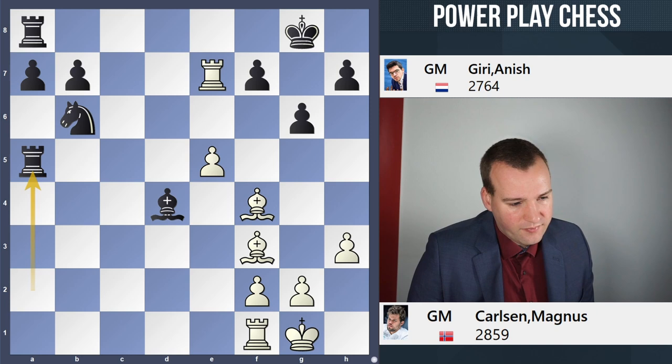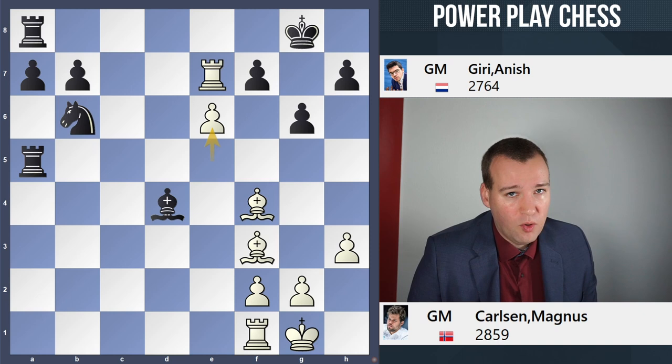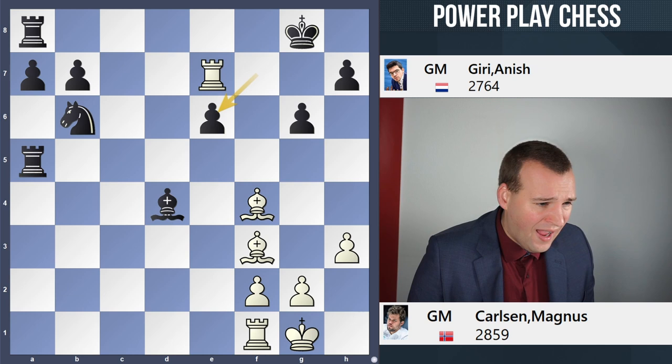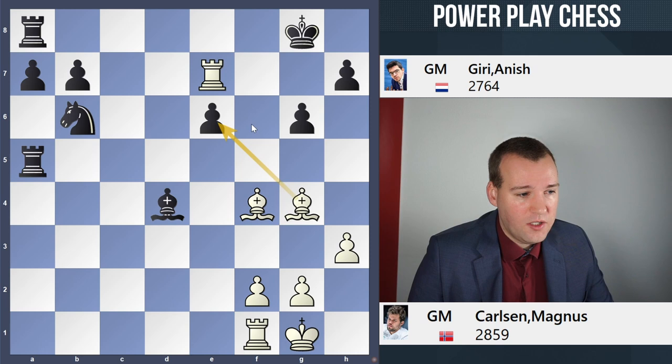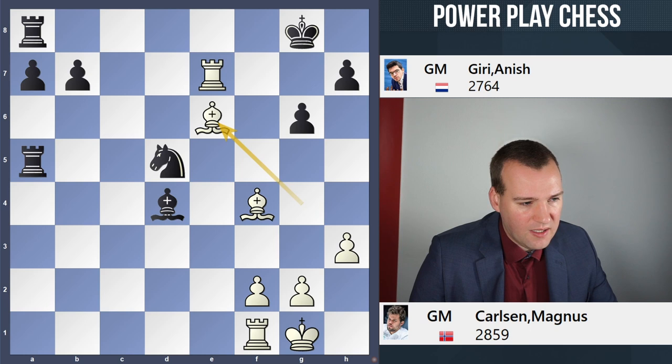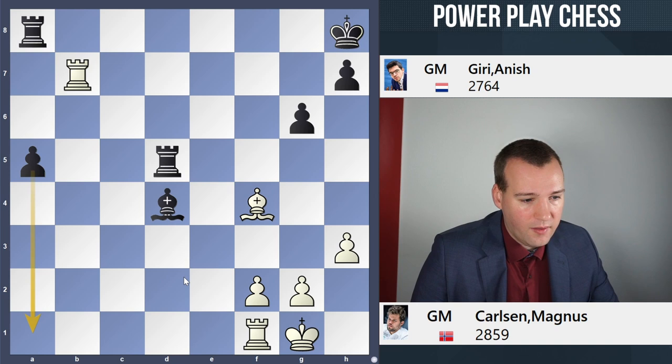Another interesting idea, very typical for such positions, is to play the move e6. After fxe6, I wish I could play here the move Bg4 — then things start to look pretty dangerous for black. But fortunately for him, there is still the move Nd5, attacking both the rook and the bishop. If you do take on e6, Kh8, and because of the knight fork, white is forced to trade off the bishop for the knight. But then black has no problems whatsoever — the a-pawn is actually quite a force to reckon with.